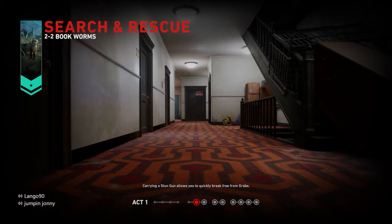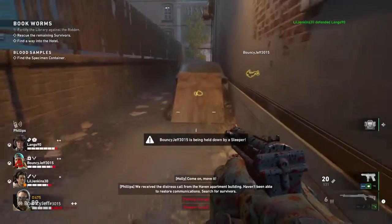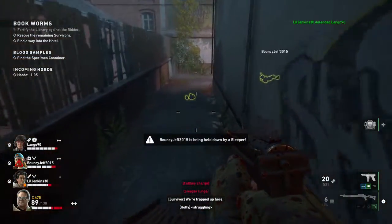Hello and welcome to Jumpin' Johnny Gaming. This video shows you how to get the Bellhop Achievement or Trophy for Back 4 Blood. This is for finding the Golden Skull in Act 1 Search and Rescue Bookworms.